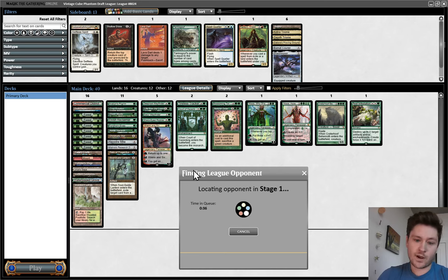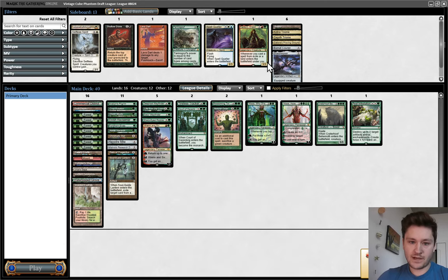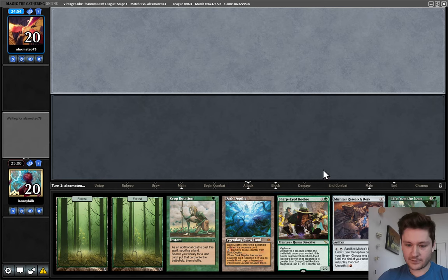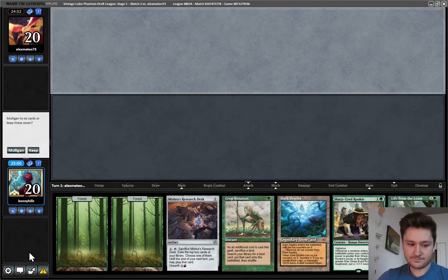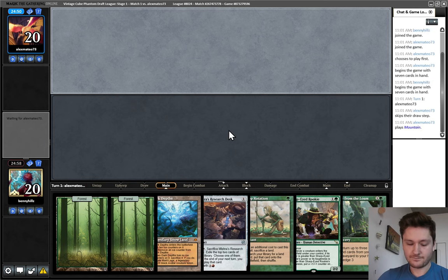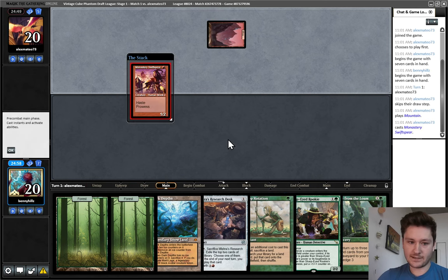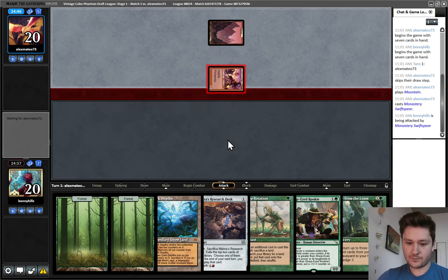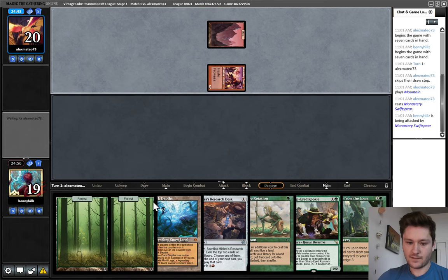Sharp-Eyed Rookie is bad — I should have cut it for Shadowspear or Tarmogoyf for a land. Here it is though — we'll see if it's good. Keep. Great hand. We'll drop the accelerant, I guess. That does make it worse, but we can get a pretty quick Dark Depths combo — probably turn four. That was probably the worst draw in the deck.